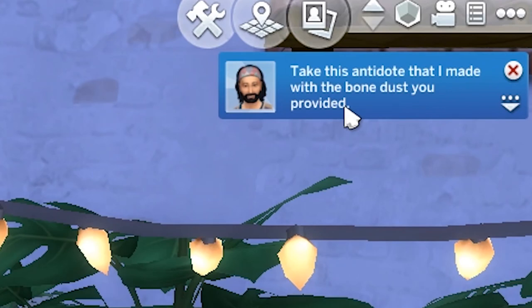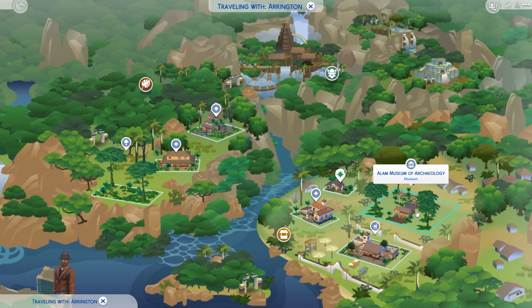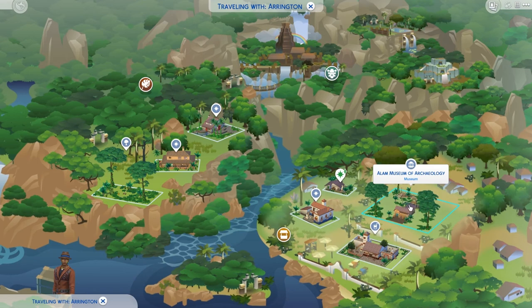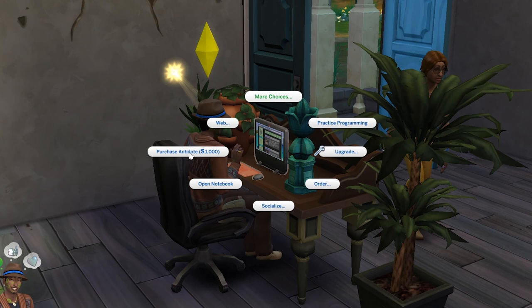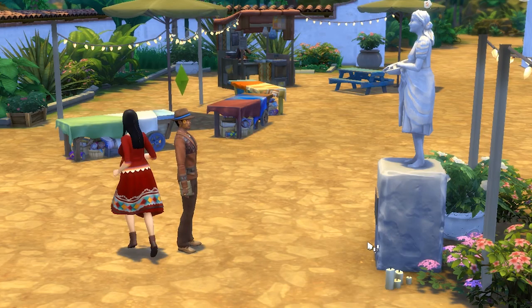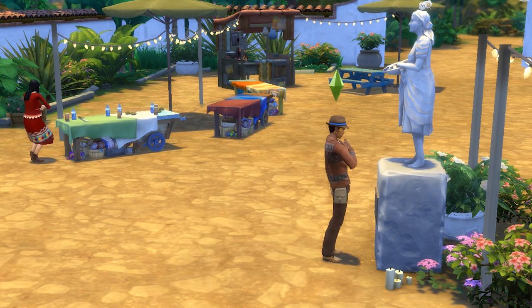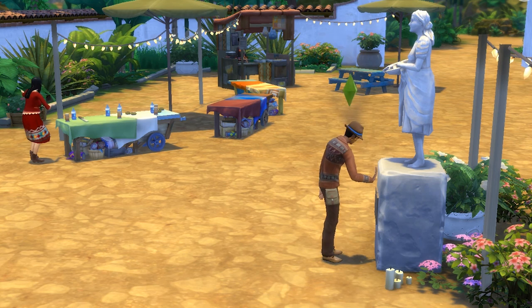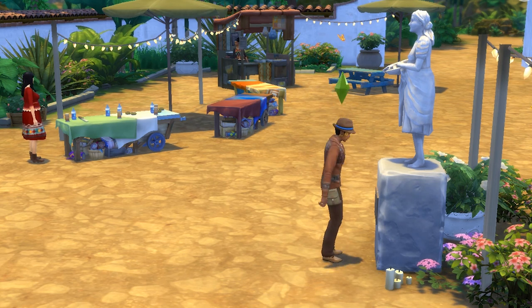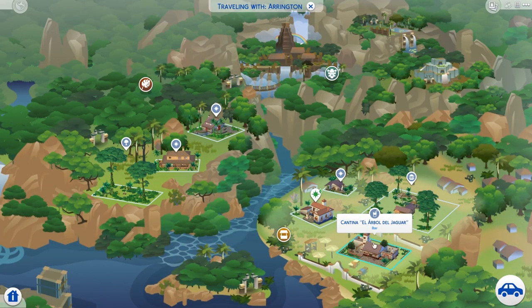If you have level 5 of the Selva Doradian culture skill, you can even buy bone dust from the secret store on the market. No bone dust, no worries — head over to the museum in Selva Dorada and jump on a computer. You'll be able to purchase an antidote for a thousand simoleons. If that's too pricey, you can alternatively donate 250 simoleons to Madre Cosecha, who will rid you of the curse. Note that you can't just be feeling icky — you have to have the full-blown curse before this option becomes available. Her statue is located in the marketplace.